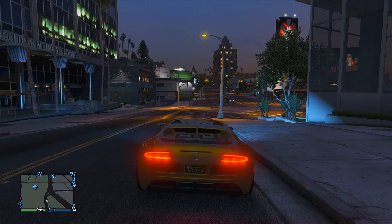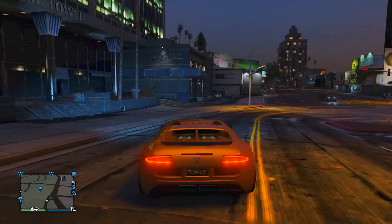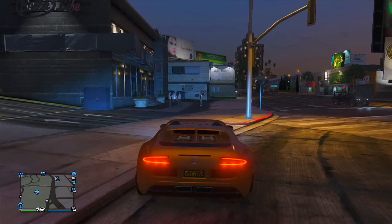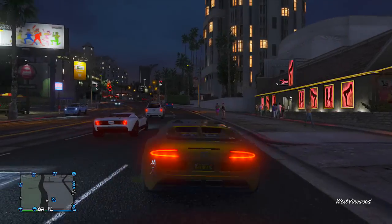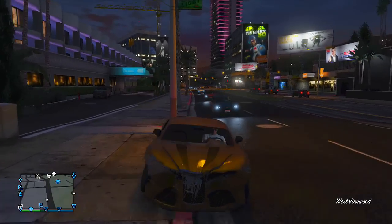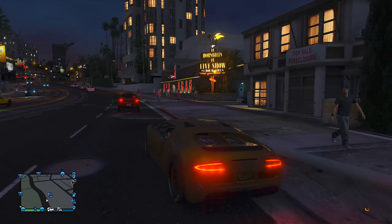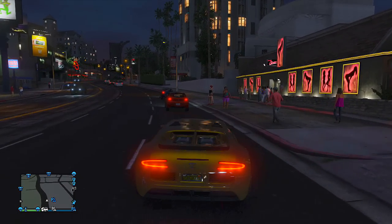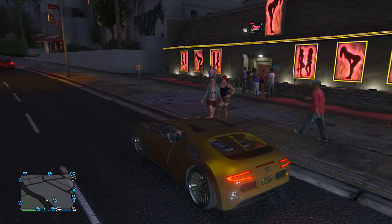When you spawn down the road, the next step is to find a hooker. I know that seems a bit weird, but trust me it's not a troll — it's actually part of the glitch. You may need to wait till night time. They usually spawn up and down the road near the 400k apartment, as you can see me doing now. When you drive up and down the road at night time you will eventually find one.